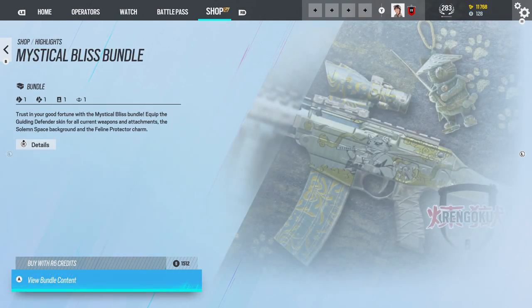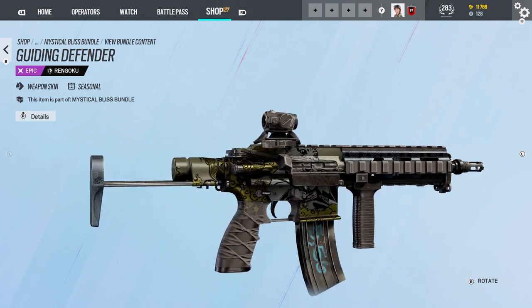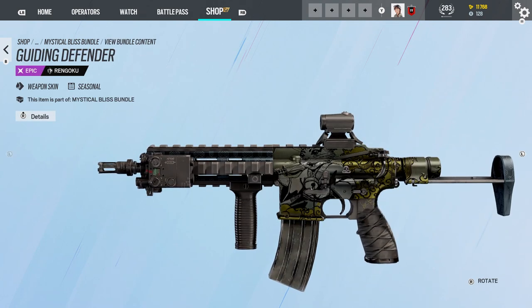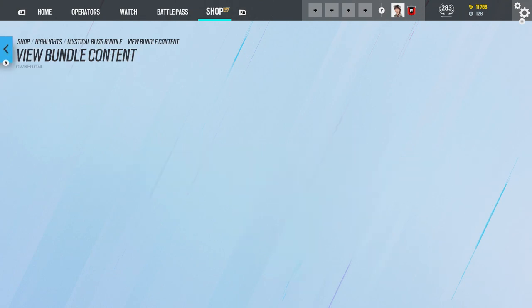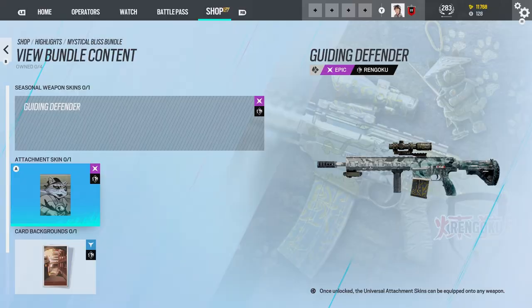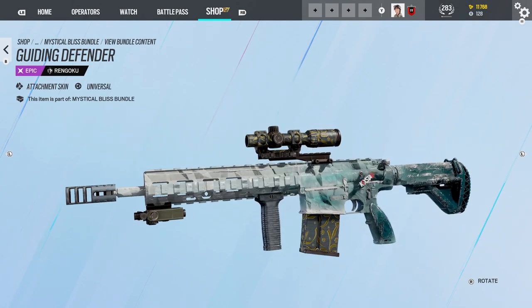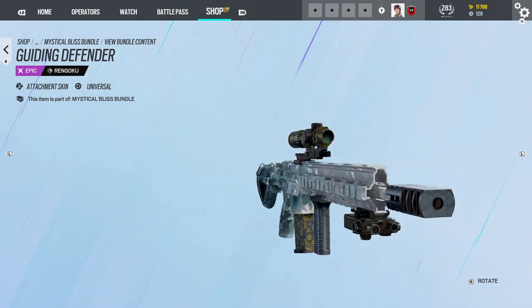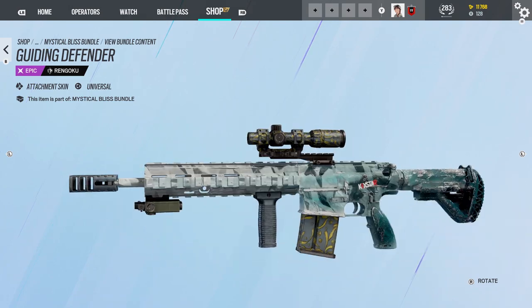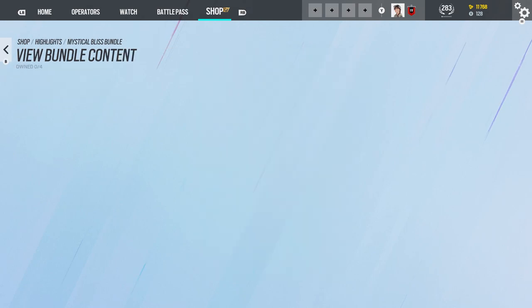There's a new universal skin — it's a cat. It's on the gun. I like the picture on that attachment skin. Not bad. It's not really my type of thing, but it looks okay. Then a card background — that's a new one. Solemn Space. That's pretty cool.